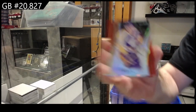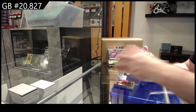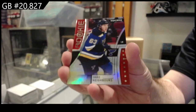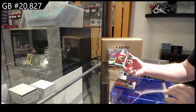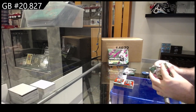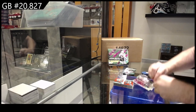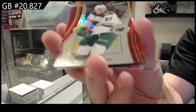We got a red of Dave Taylor for LA, a red rookie of Neighbors for the Blues, and a Duos 499 of Pastrnak and Marchand for Boston — pasta with the game misconduct, dirty play.